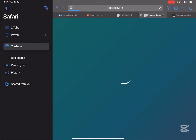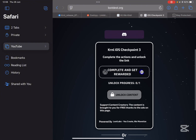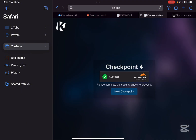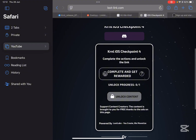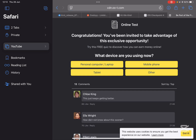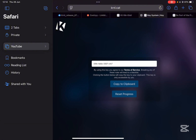Just wait for it and hit next checkpoint. Now complete the last checkpoint — just hit on complete and get rewarded. Now wait for it right here, and once it's completed just hit on unlock content, and then your key should be right there.